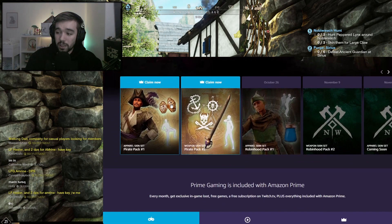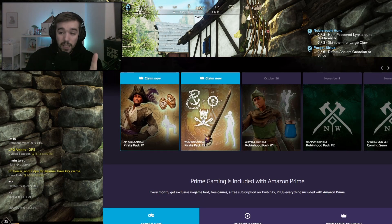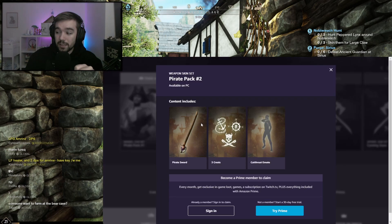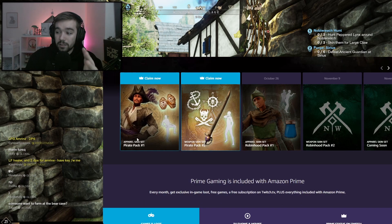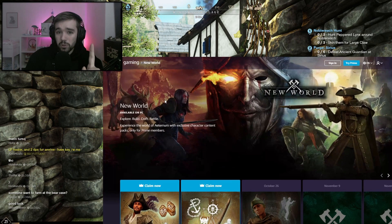If you get Prime Gaming now, you'll be able to get the pirate skin, the pirate stance emote, and 5,000 marks which you can use in the in-game store to buy other skins. And today they also released the second pack, which includes a weapon skin for your sword, free guild logos, and another emote.